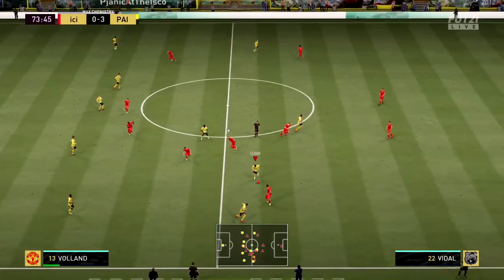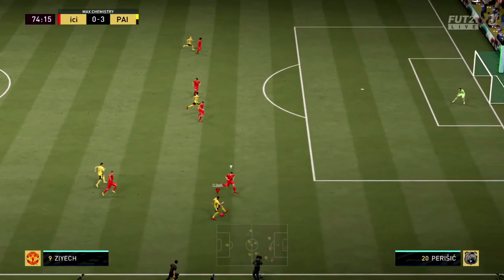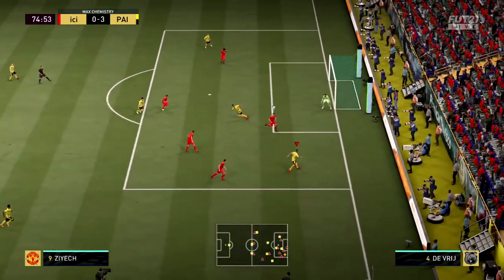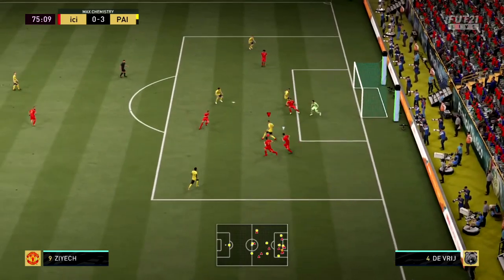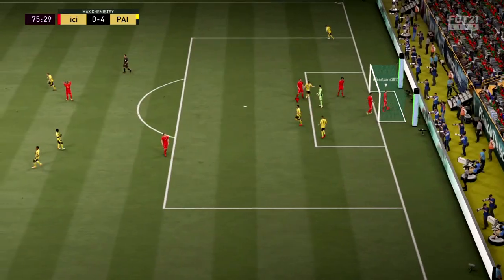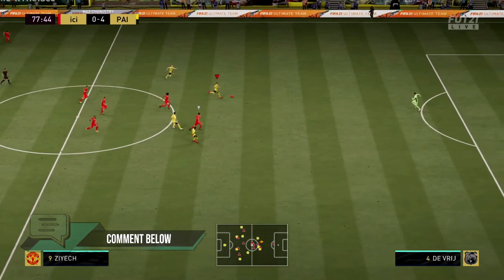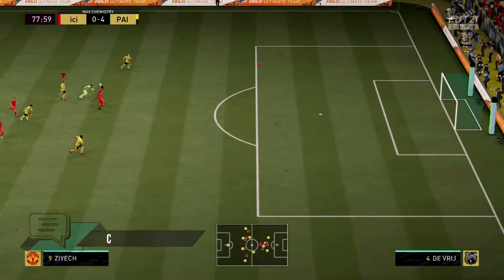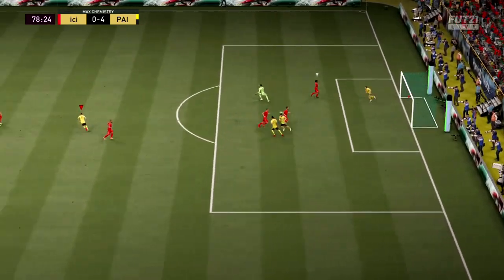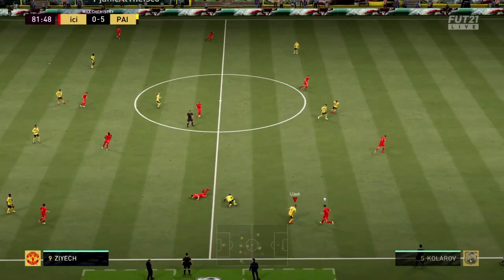When he's crossing the ball he uses his right foot, and in the clips you'll see it's always precise, always on the money. That might be due to his 90 long passing or 89 crossing. You'd think the two-star weak foot hitting with his right foot would deteriorate it, but every time he crosses with his right foot he absolutely whips it in right on the money. He even takes corners and gets assists.